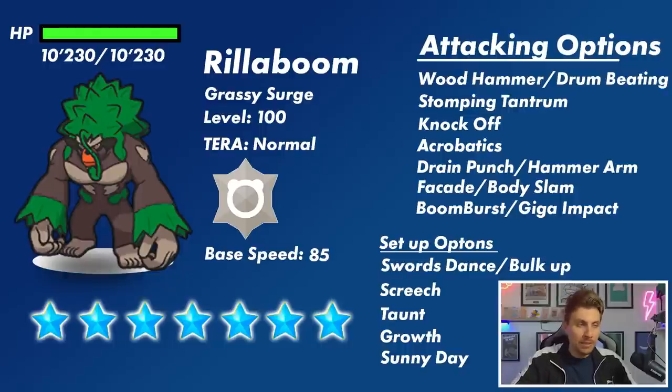It does get access to Taunt, so it has a way to shut down any setup from our side of the field. And if it goes down a Boom Burst route, it'll need to boost that special attack — Growth is a nice option for that, boosting attack and special attack by one stage each use. Combined with Sunny Day, Growth becomes +2 attack and +2 special attack in the sun, so you could see a turn-zero Sunny Day and Growth making Rillaboom very scary immediately. That growth plus Sunny Day into Boom Burst is probably the scariest prospect from this list.